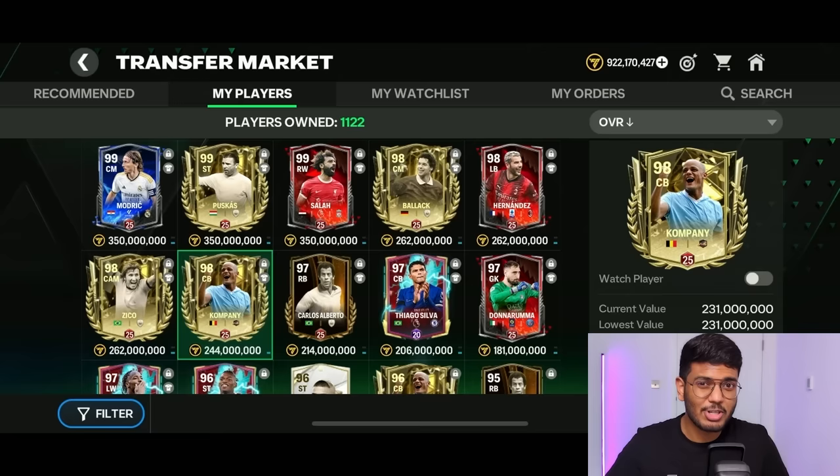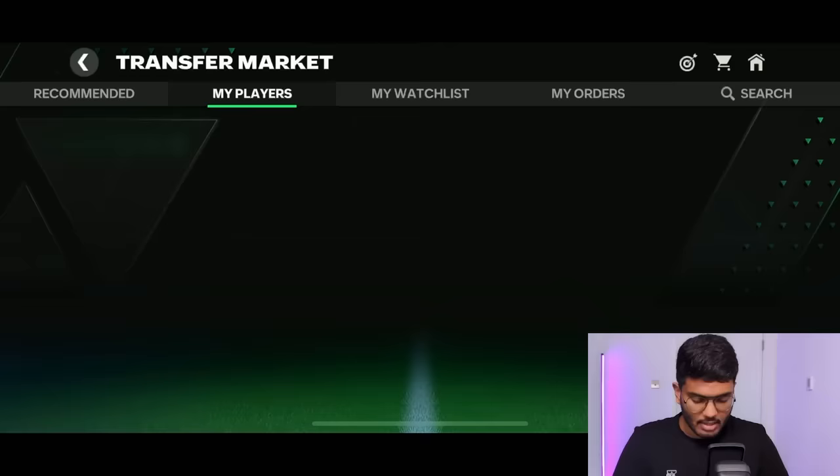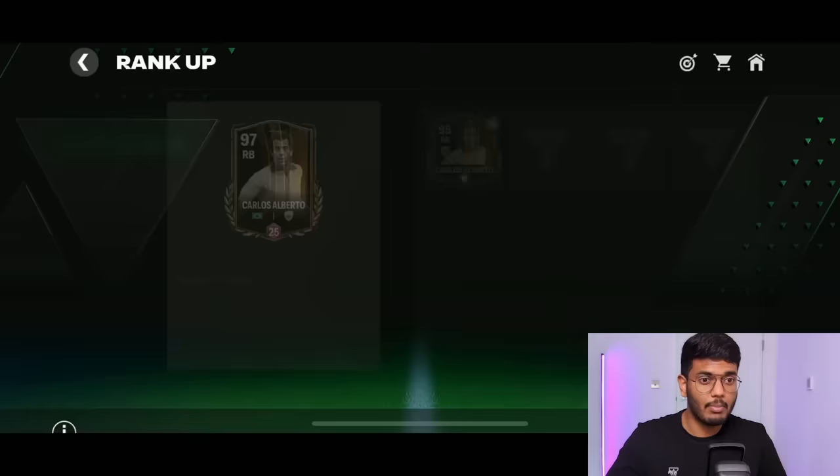I've sold all the players from those gem packs and we're now up to 922 million coins. I'm going to take a risk — I've been trying to sell this Vincent Kompany card and this Carlos Alberto card for a while but couldn't sell them. So I'm going to try ranking them up — if either one succeeds, I can afford both Ronaldo and Neymar.